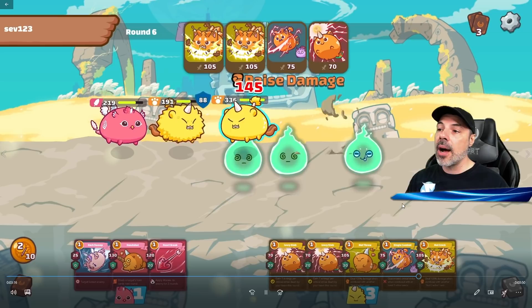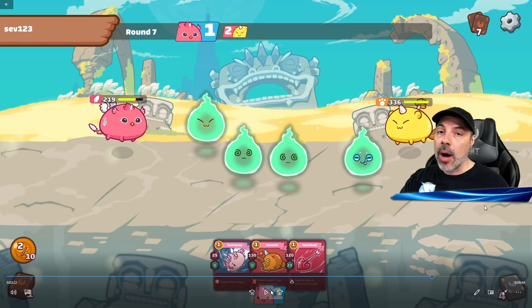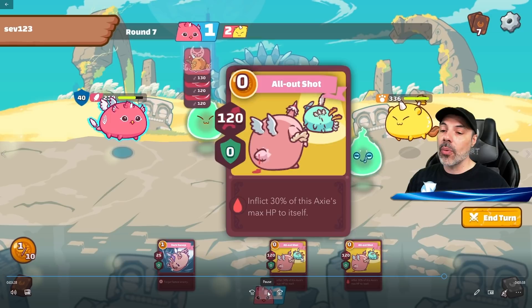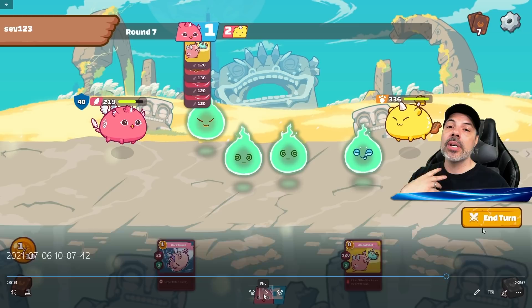He does his four-card combo — something even my plant tank probably couldn't have survived — and my beast dies, just as I predicted. All card draws now go to my only surviving Axie. I get three cards and an amazing combo. I have two All-Out Shots available, but All-Out Shot deals damage to yourself as well, so I want to play it safe.